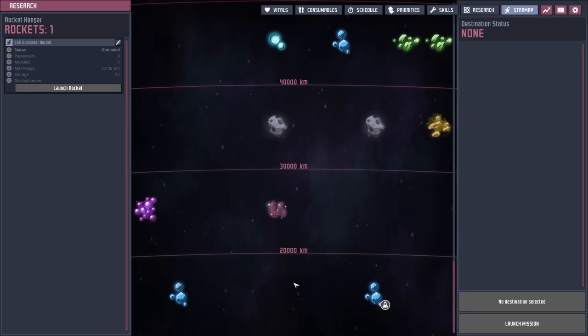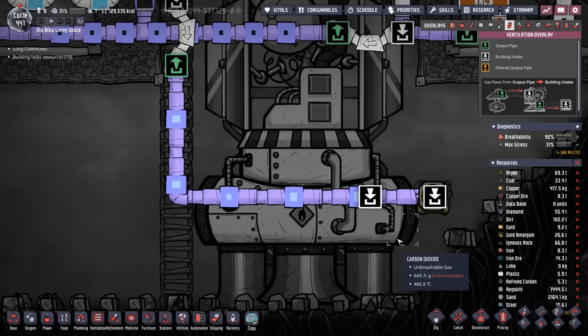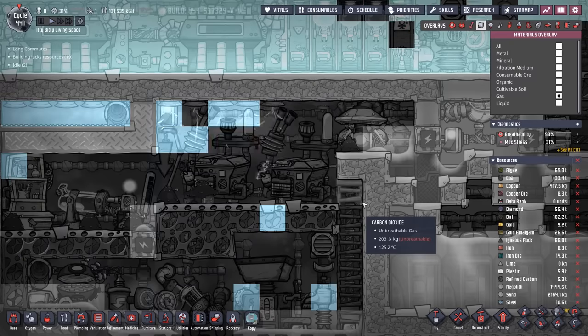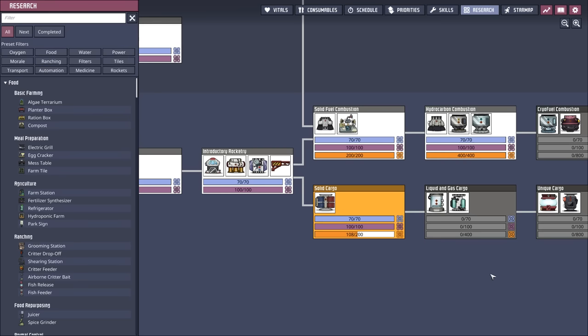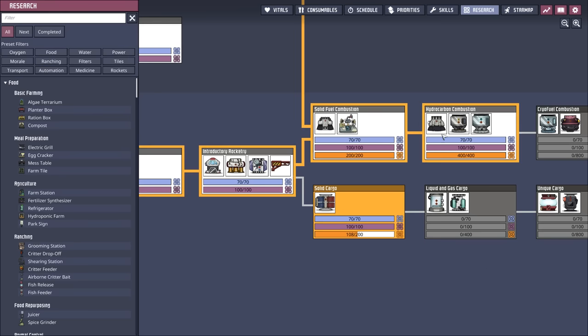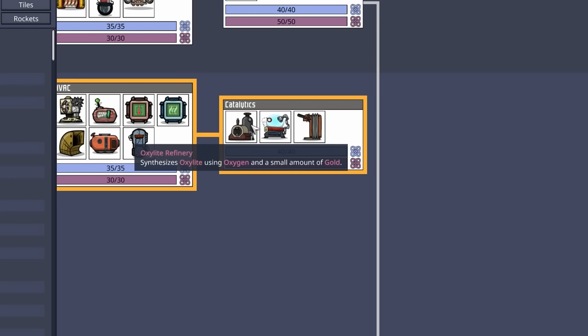We're also going to be sending Ed and the dumpster rocket back to space to continue gathering those databanks. We are filling the rocket, although it is going a little bit slower than normal, mostly because we're sort of running out of steam. So I think it might be time to switch over to the petroleum engine, which means we're going to need an oxidizer, which means we need to build the space for our oxalite refinery.